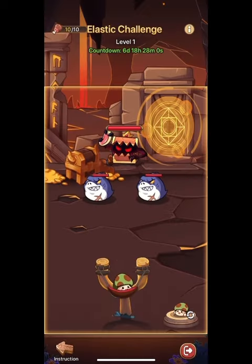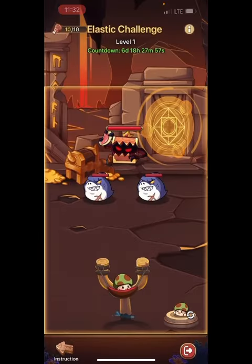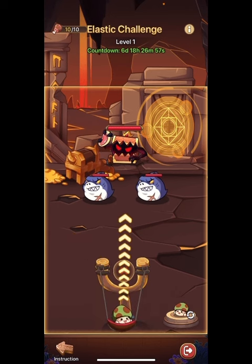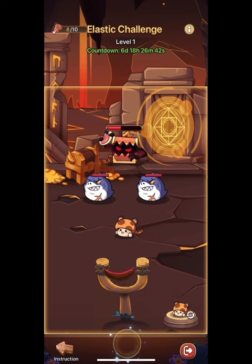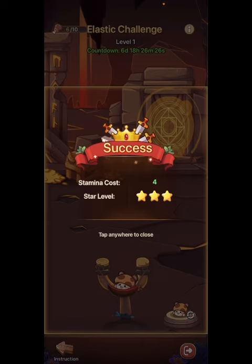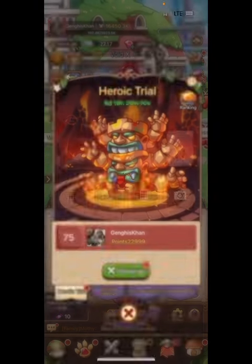One of the main things you have to do is click on the mushroom character and change the speed — that's really the key. Go in slow-mo. And there we go — three stars! I recommend using the heavier one with the slower speed setting.